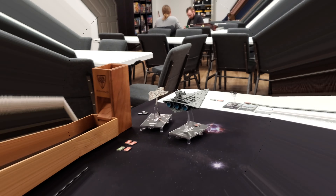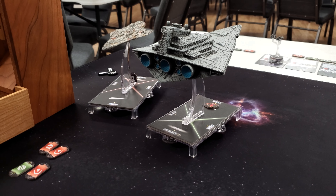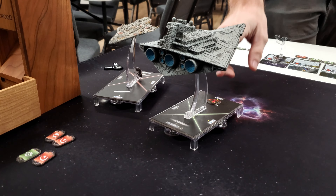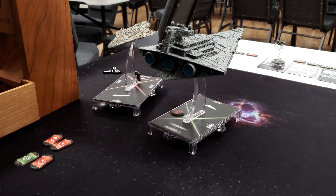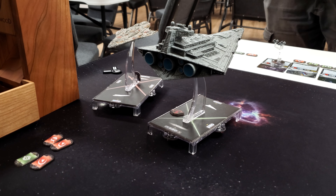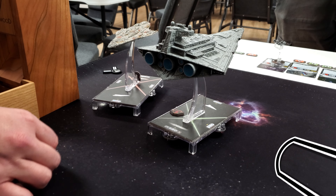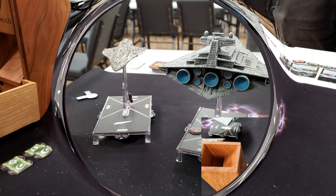We're going straight to round six. I'm changing my mind — I think I'm going to let the Onager go. This could potentially cost me the game — it's going to be very close. I could kill that Onager, but I'd be trading my Liberty. So what I'm going to do is take a side-front shot — I don't think I'm going to kill the Kuat but I'm going to take the shot. The reason being: I have no shields, External Racks means he'll have four black, a blue, and a red — he just needs to do seven damage to kill me with no braces or redirects.